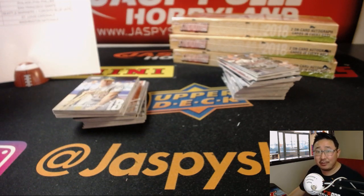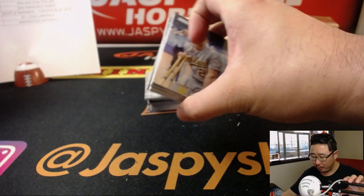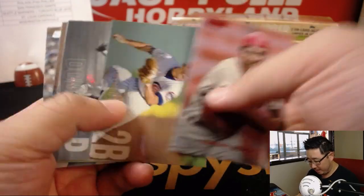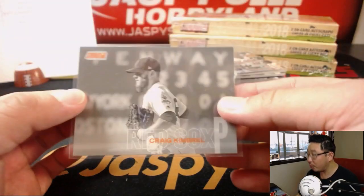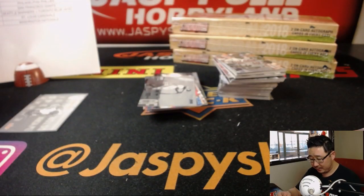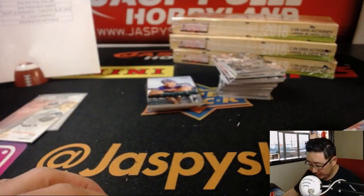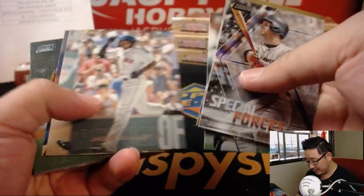Nicholas got a bunch of stuff in safe and sound. Thank you for joining our breaks on Jatsby's Hobbyland.com — home of the big hits. Kershaw seems to be back on track. Johnny Bench. We got Craig Kimbrell, the orange foil for the Red Sox. And that's Derek Jeter, 12 out of 50 — nice Jeter right there. Never compromise, ladies and gentlemen. We should be expecting two on-card autographs per box. Love this Stadium Club because they've got such great photography.